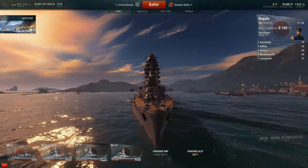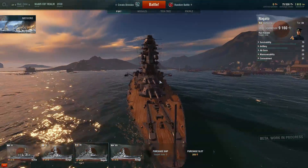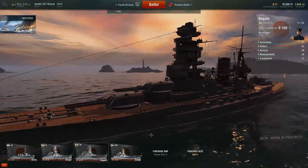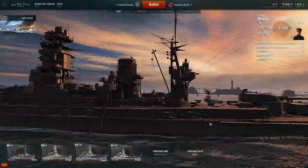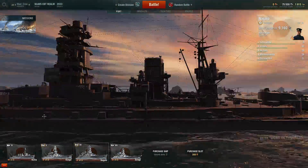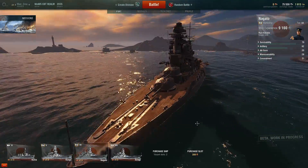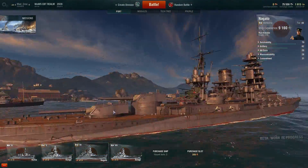Sadly guys, the tale of the Nagato doesn't end very gloriously — well, then again it kind of does, like the Yamato. She did quite a few good operations throughout the war. I think she was the only Japanese battleship that wasn't sunk during the war — she survived. But afterwards she was used in Operation Crossroads for nuclear tests, and that just shows how strong this ship is. She survived the first nuclear test with light damage, but sadly the second one sunk her. Don't quote me on any of this guys — I'm not a hardcore naval historian.